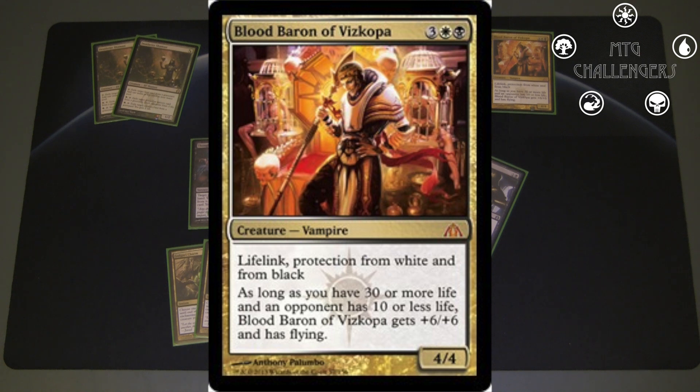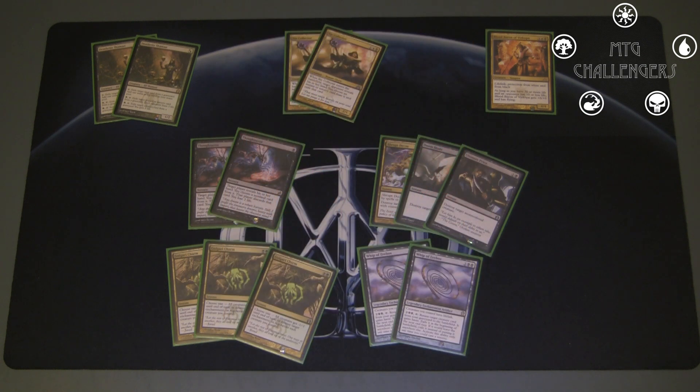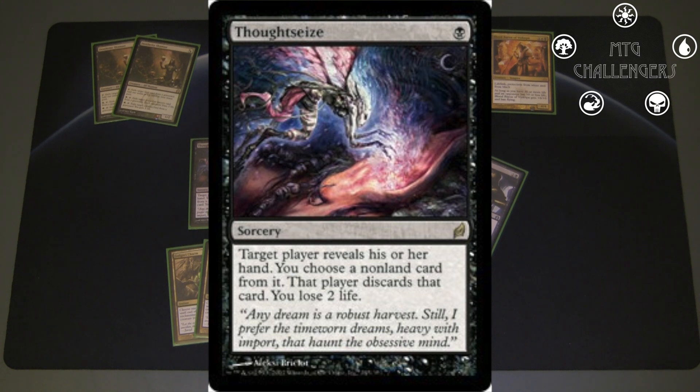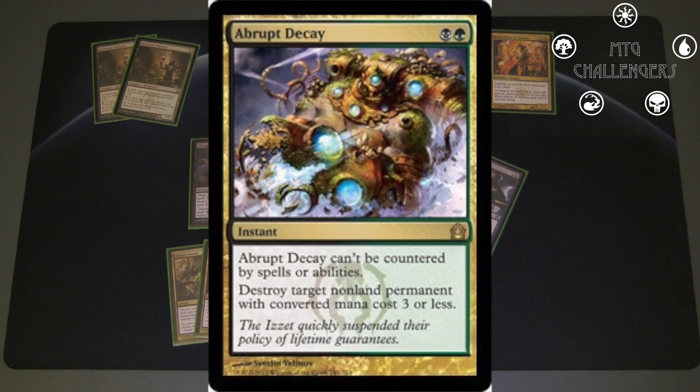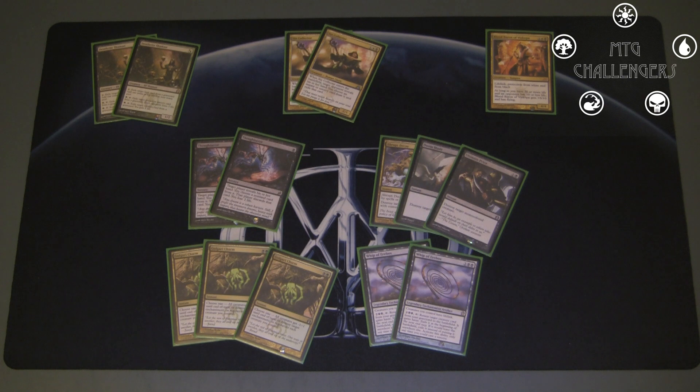Moving on to spells, I have two more Thoughtseizes — just more disruption in the side if I need to get rid of cards that would be really difficult for me to otherwise handle. Against Mono Blue I can take out their Thassas, against other midrange decks running white and black I can take out their Blood Barons. Then I have three one-ofs which basically make up my sideboard removal package: another Abrupt Decay, a Doom Blade, and another Ultimate Price. These three will switch in and out depending on the matchup. If it's a non-black deck running some multicolored stuff, I'd probably take out the Ultimate Price and throw in the Doom Blade. Or if it's a more aggressive deck or Mono Blue, I might throw in another Decay. It really varies between matches.